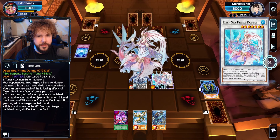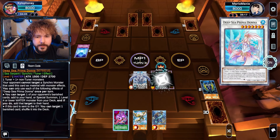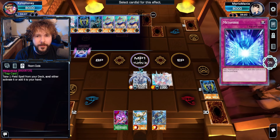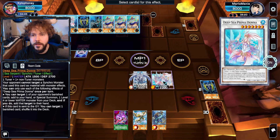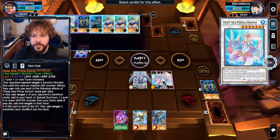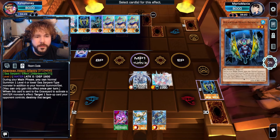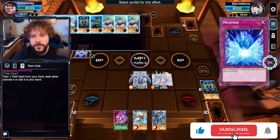Gotcha. I'm gonna go into a Prima Donna here, just to see if I can do a little something extra. And I can target one of your banished monsters — here we go, you can have it back. I just wanna summon more things. So with that, I can Special Summon — I think I'm just Special Summoning another Water Monster. Do you bring it back to the hand or to the field? I think to your hand. Well, it was never on the field.